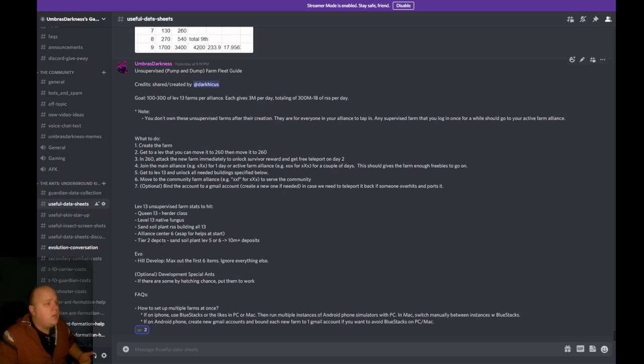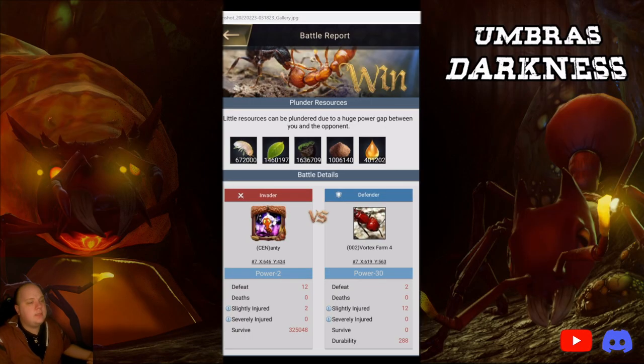Let's talk about the native fungus, then why herder class, then I'll show you the battle report. This is from Ante — level 25, part of the nerd herd — hitting a queen 13 herder farm. Ante is raider class, the queen 13 farm is herder class. The battle results: 1 million sand, 1.6 million wet soil, 401k honeydew. Those are the highlights of the resources I care about.